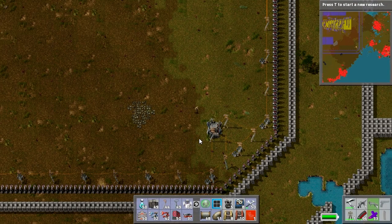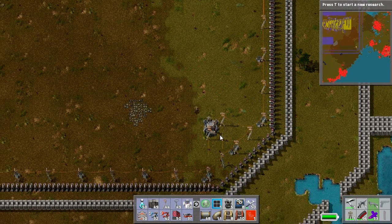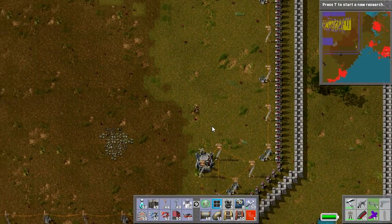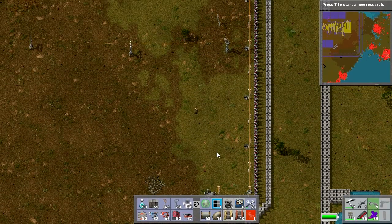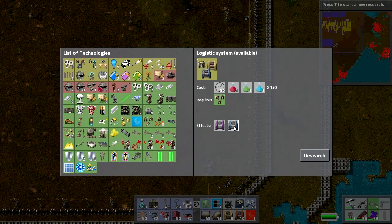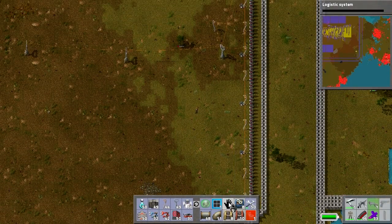Hello everybody, this is Misfit from the Co-op Guys and we are back with some more Factorio today. Last time we had a little introduction to Roboports, construction robots, and how awesome they are. I mentioned we were going to look into logistic robots, so we are going to do a little of that today — not too much, because logistics requires a big amount of setup. But we are going to research the logistic system to unlock these chests, which will help us with logistics later on.